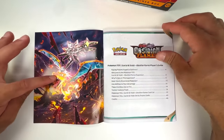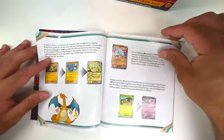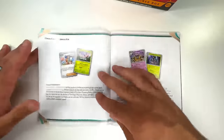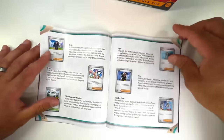We have the Player's Guide, you have the Charizard and the Terraform on the side there. The first few pages are just going to be some more information on the set, so you can pause if you want to read this stuff, but I really just want to get into the set list here and show you guys all the cool cards we could potentially pull.